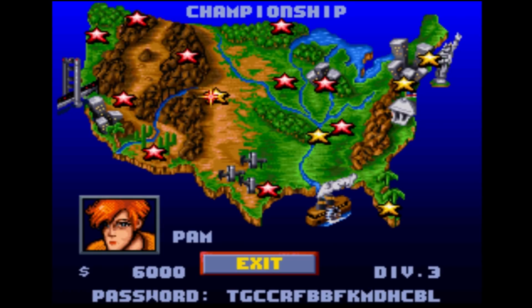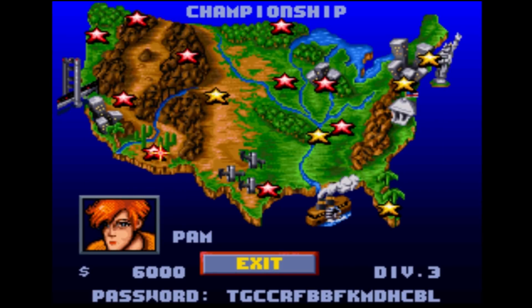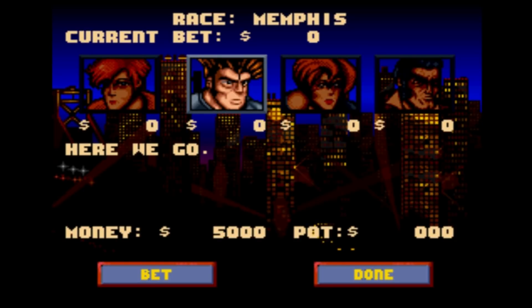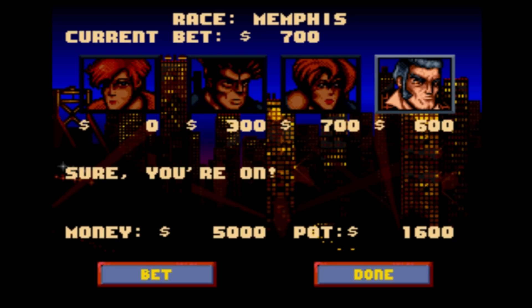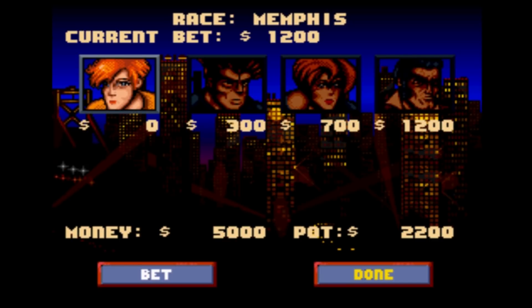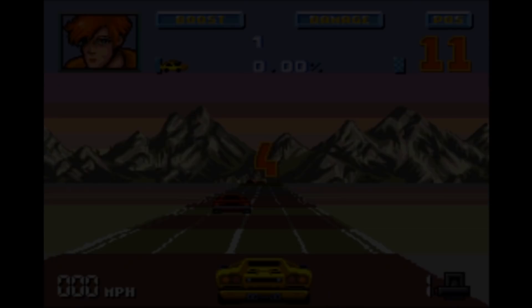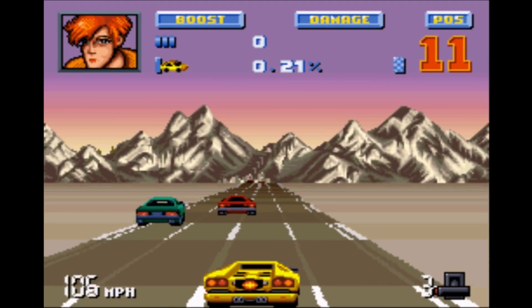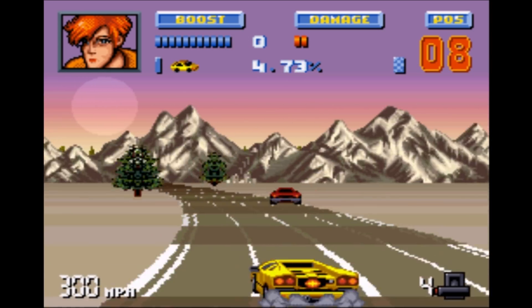We've got a map here. The yellow stars are the ones I can click onto to race. And you can bet some money — I'm not going to bet anything... people are betting for me! Can you match this? No! Stop betting! Remember kids, gambling isn't cool. I hit a nitro first off — because reasons.